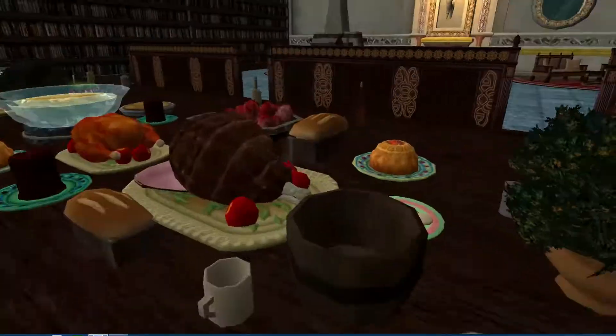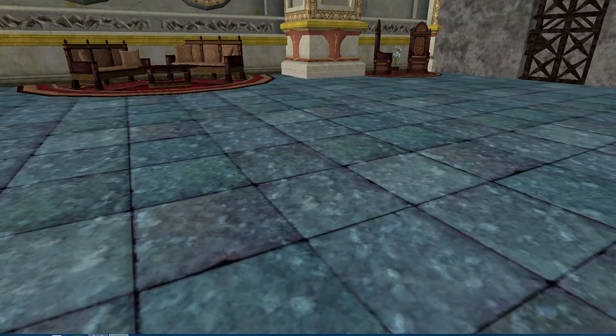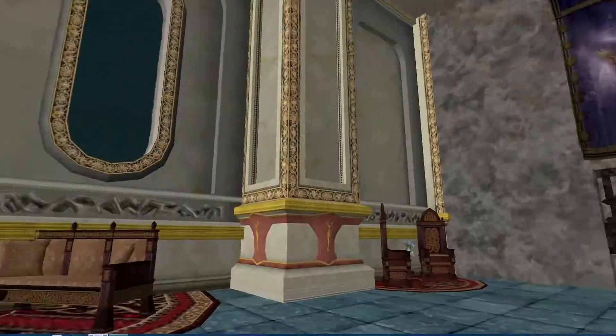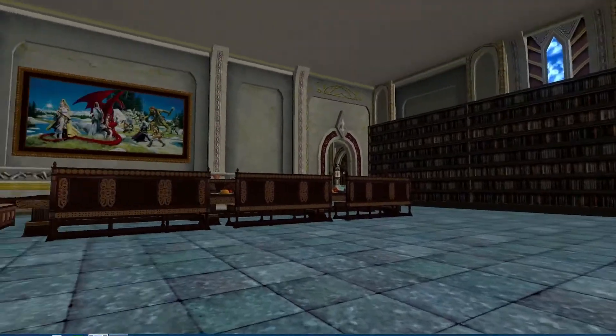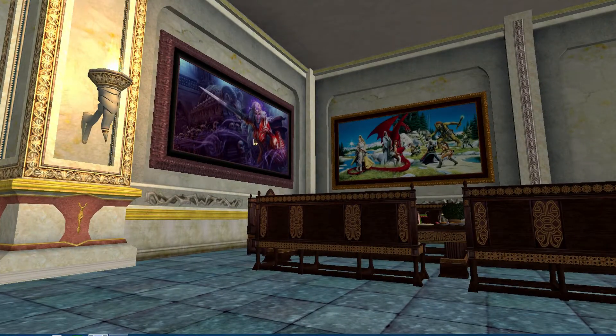I believe these are actually four tables — yes, four tables. Here's the lounge and dining hall. This is the painting that you get from ordering the Altar of Malice, and this one I believe is from the mushroom rings.